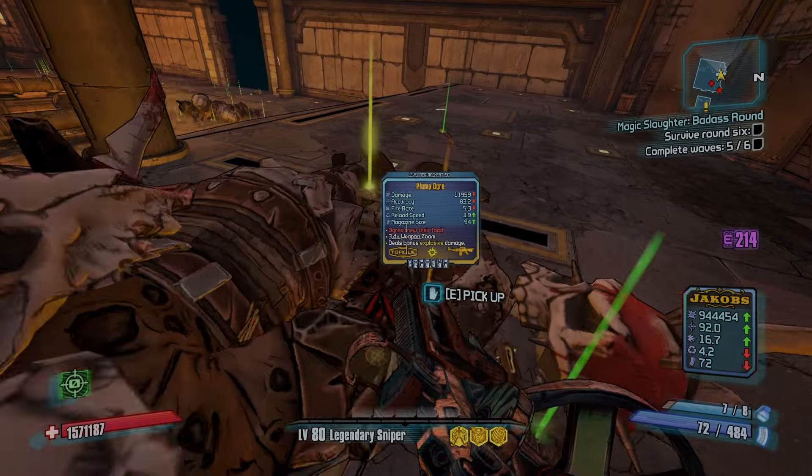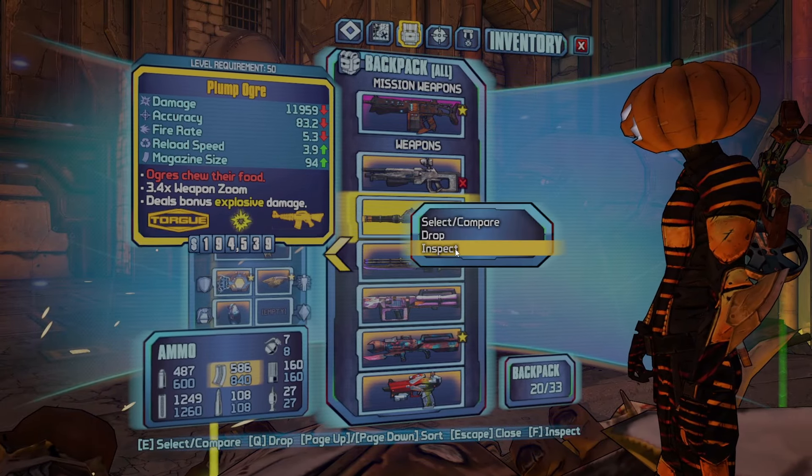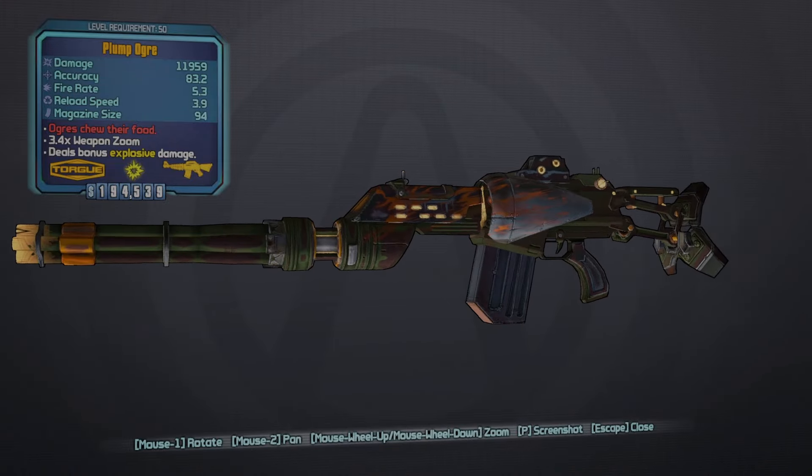I think he dropped it. Yep. There is the Ogre. Oh, it's a plump Ogre too. I'm pretty sure that is a really good roll I think.